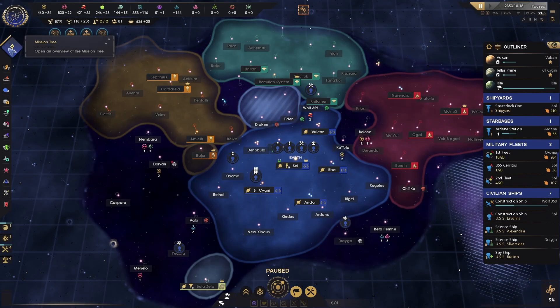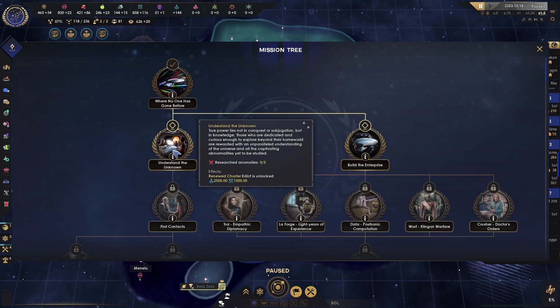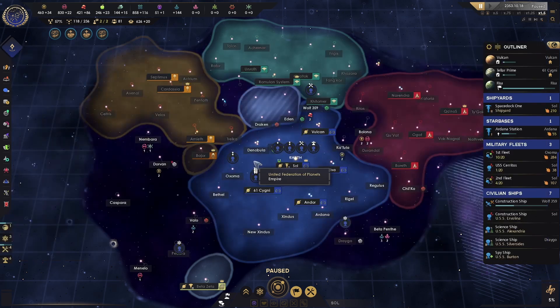We have completed our first mission in the mission tree — 'Where No One Has Gone Before.' We have two scientists assigned to science ships and we've now surveyed past our 10th system. When we click on this we unlock the next options and get a 10-year effect: anomaly discovery chance 20%, anomaly research speed 10%. Now we have access to the next missions. We need to start researching anomalies — we don't have anywhere near enough alloys to get the Enterprise yet, but that's okay because we're still focusing on building up our resource generators.